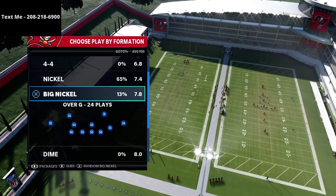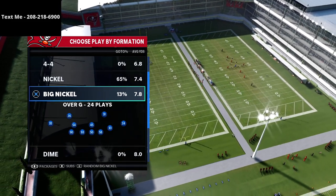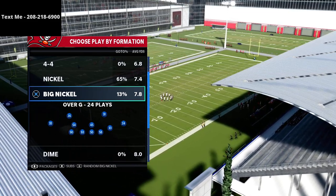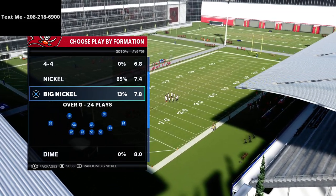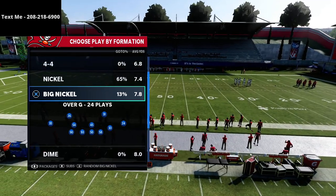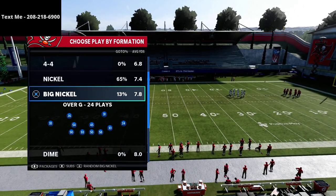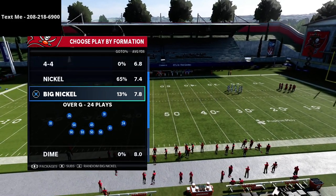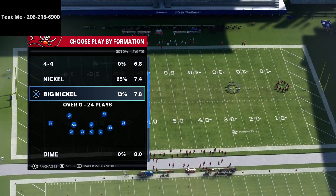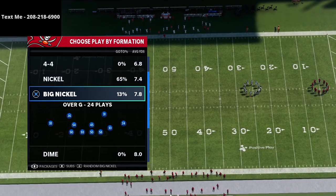In my opinion, Big Nickel Over G is what we just wrote our latest guide on. It's the most simple to use, but it's got so much flexibility and moldability. If you want to get my Big Nickel Over G defense guide, it's 15 bucks — you can get that in the description. I think between the Nickel 335 Wide and the Big Nickel Over G, one of those is going to still be the meta next year. Big Nickel Over G has been good ever since it was put in the game — it basically plays out like a 4-2-5.